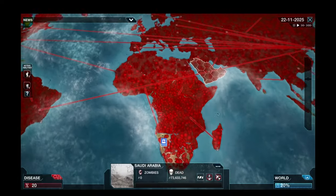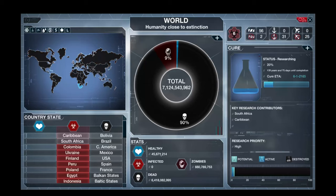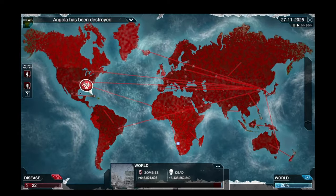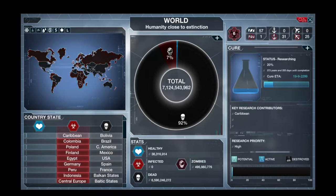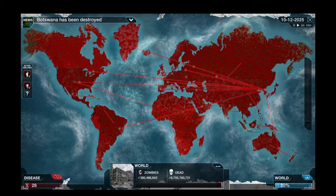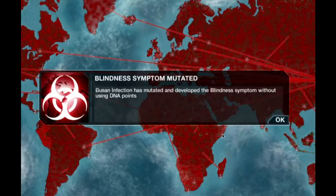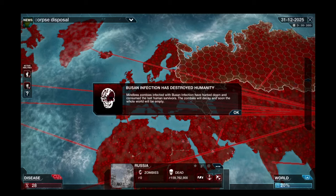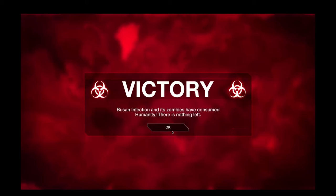There are still 91 million healthy people in the world. A lot of those are probably down near South Africa. There are no more healthy countries and we've already halved it to 45 million. I think we can just sit this out and let the magic go to work. Let's just let the virus take over and relax. Just to really rub it in, we're now making people blind. Busan is going to destroy humanity - it looks like we have done our job.